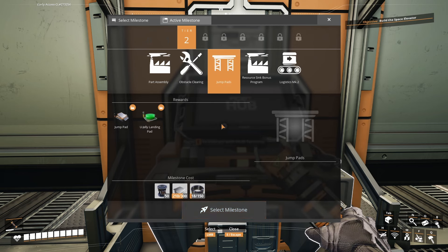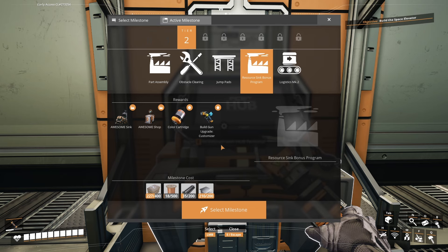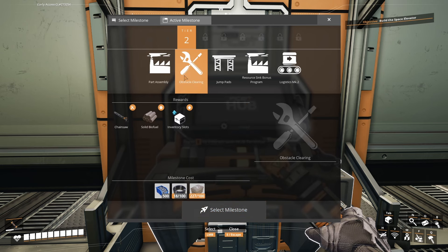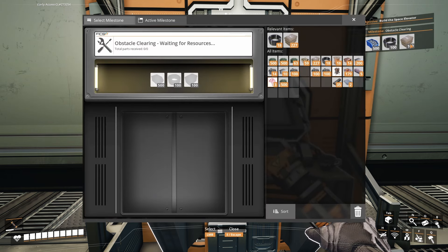In obstacle clearing, we have chainsaw, biofuel, and inventory slots. Here we get a jump pad — not too interested. Here we get some resources in the sink: the awesome sink, the awesome shop, color cartridges, and a build gun. And then we have logistics, which is going to help majorly. Before we do any of these things, let's start off slow. Let's do obstacle clearing — I want to cut some trees down and we want some biofuel. Inventory slots would be great, so we get some more inventory space. Then we'll do parts assembly, logistics, the sink, and jump pads last.